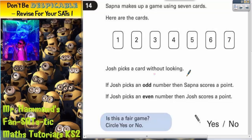Josh picks a card without looking. If Josh picks an odd number, then Sapnar scores a point. If Josh picks an even number, then Josh scores a point.